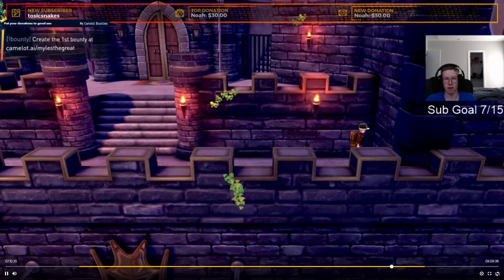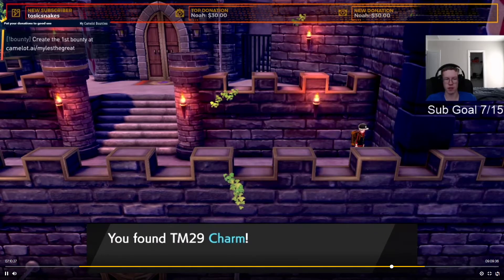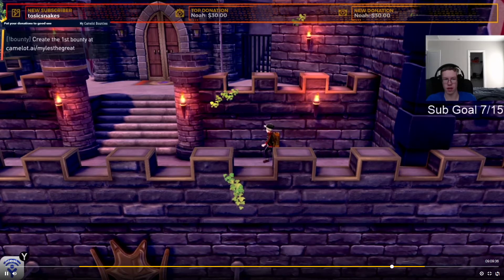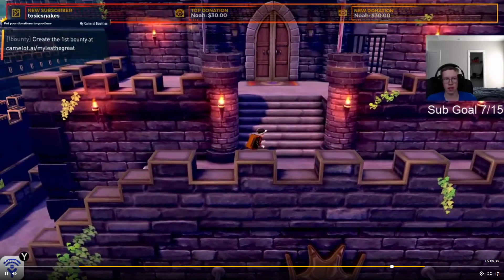Oh, and by the way, here we go. This is where you find TM29 Charm. Find it up in the vault, in the castle, in Hammerlock City.